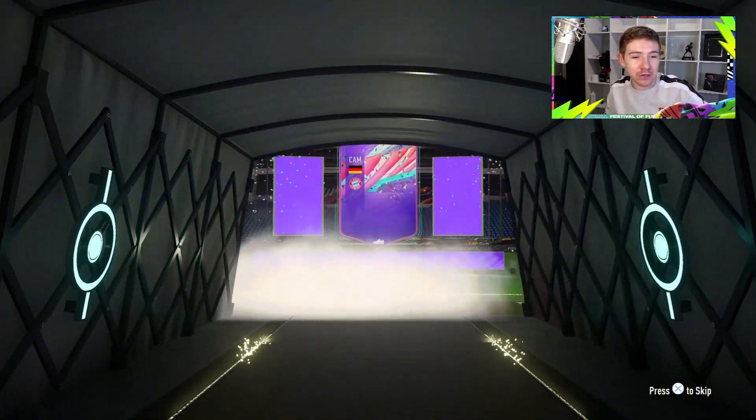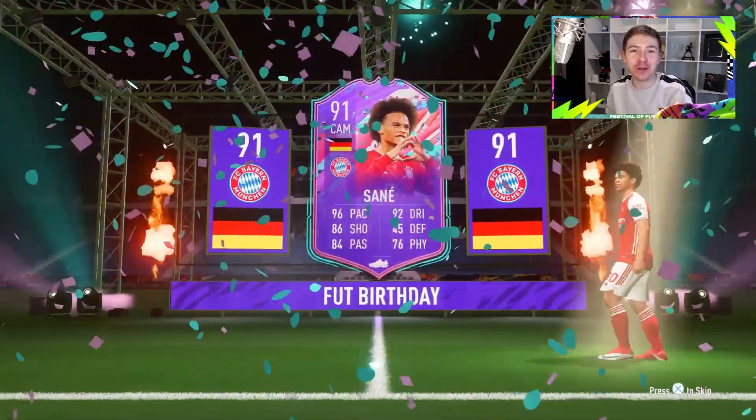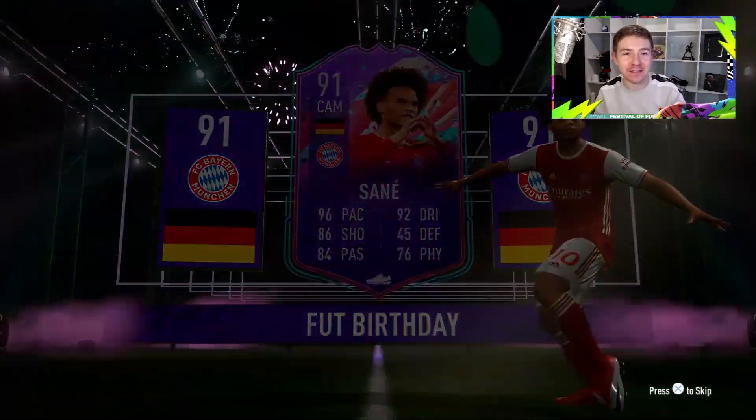Our headliner is going to be German — it's going to be Kimmich from Bayern Munich. It's going to be... oh no, no, no, no, no. I've already got him untradeable. I actually packed him on the first day for his birthday, which is pretty cool. What else is in this pack?